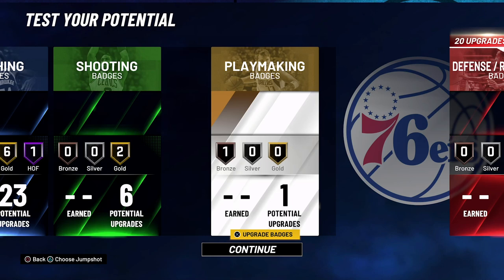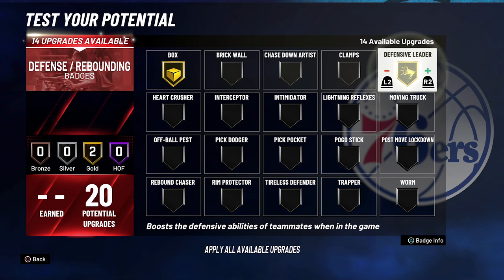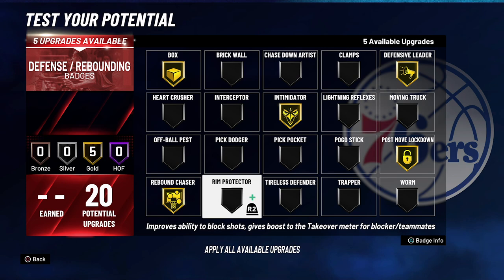For your defense and rebounding badges, you're going to put box on gold, defensive leader on gold, intimidator on gold, post move lockdown on gold, rebound chaser on gold, rim protector on gold, and worm on silver.